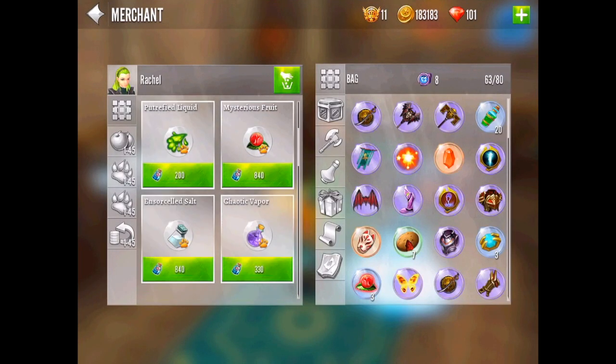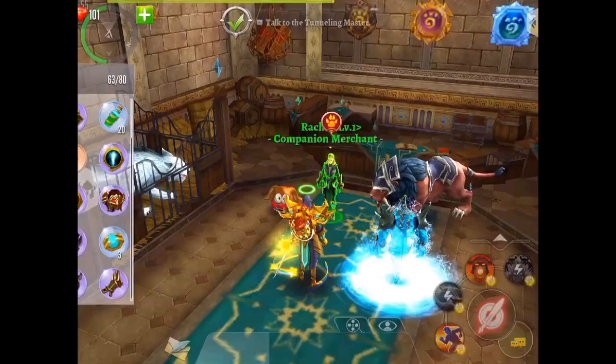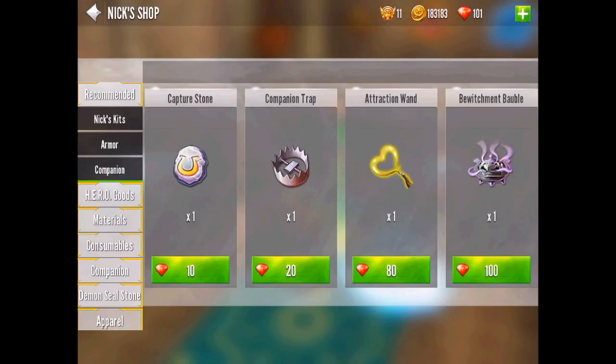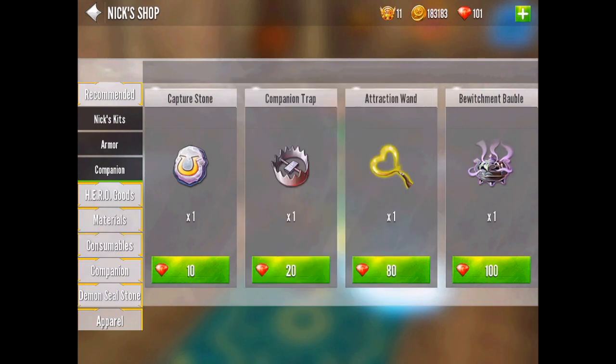In order to catch companions, you're going to need companion traps. You can purchase companion traps from the companion merchant in Koromir using contract powder, or you can buy them from Nick's shop using runes. Once you get your traps, you should be ready to go catch your companions.